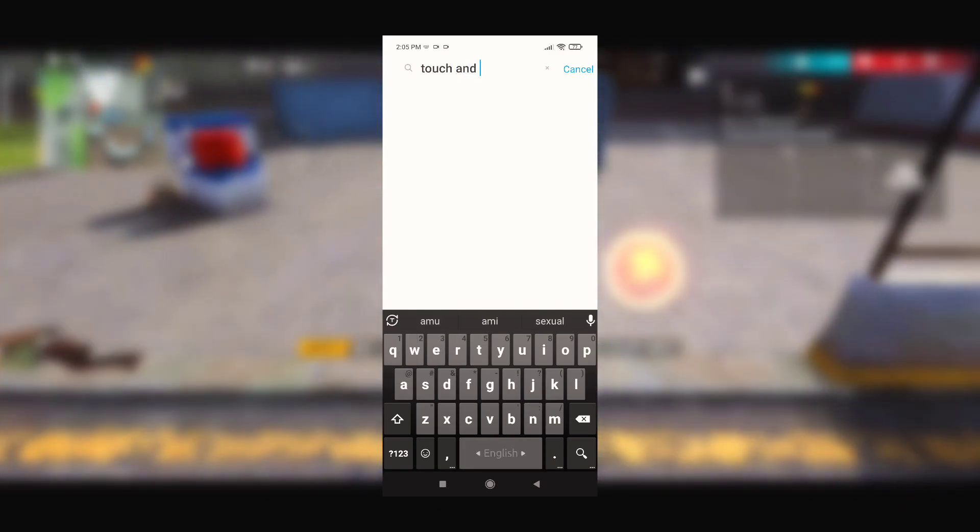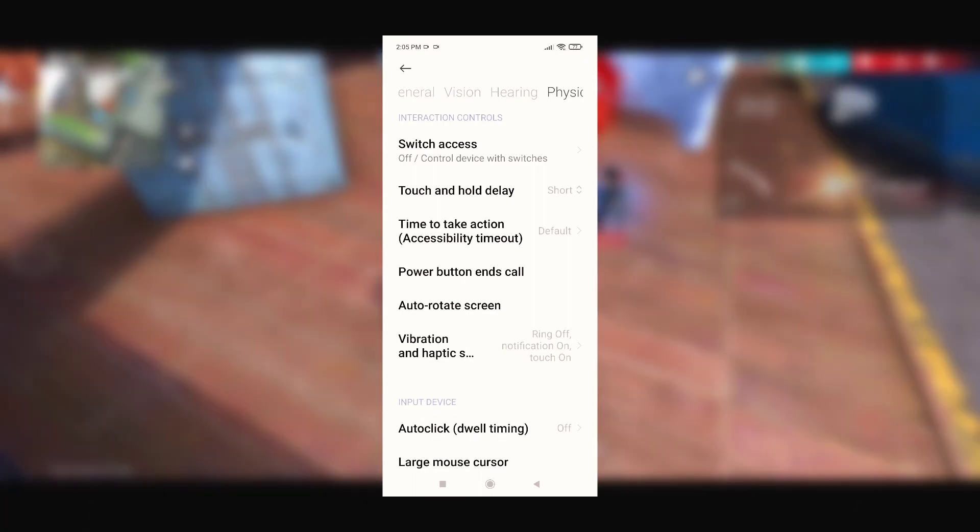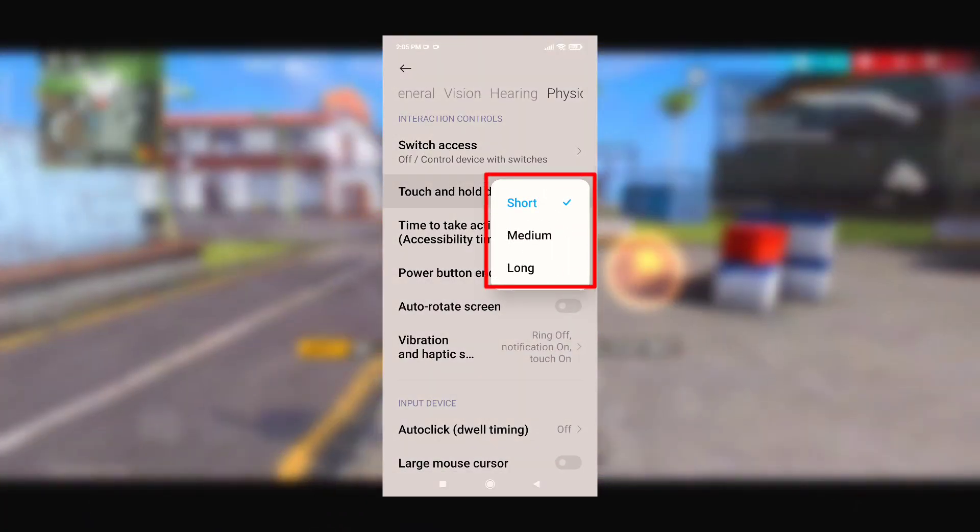So if you want it, then search for the task and hold. Select a short or medium animation scale. You also select short, medium, high, or long amount.